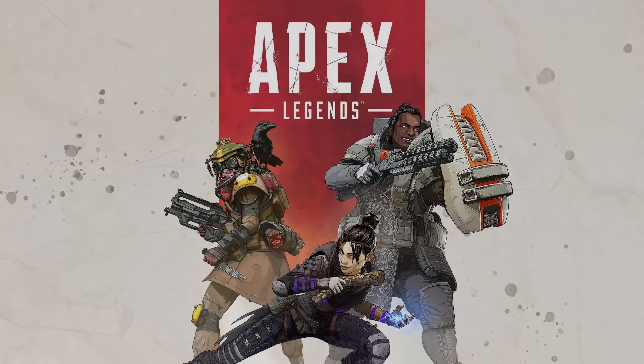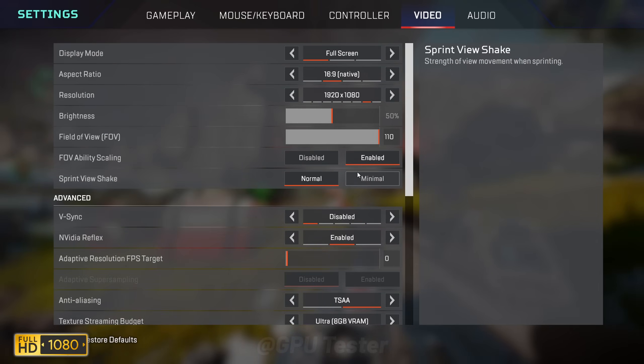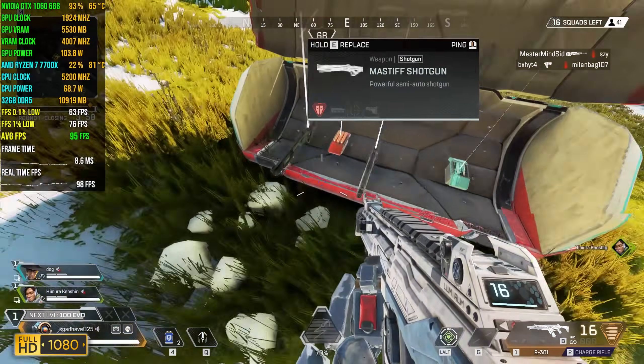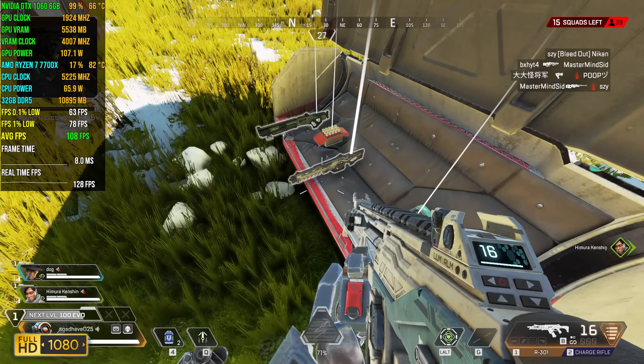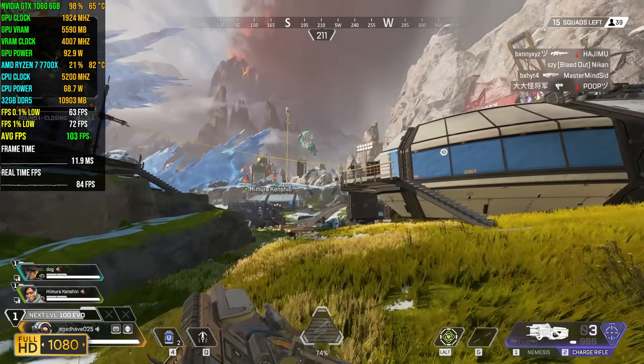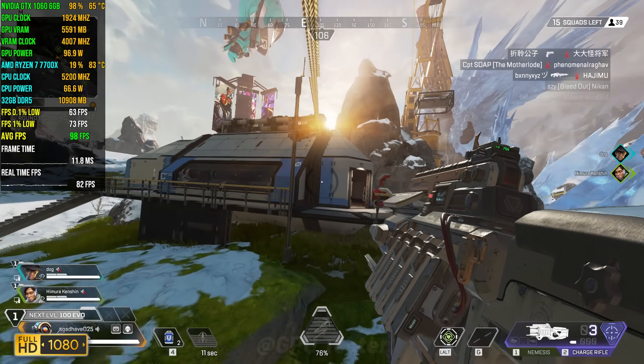Next game on our list is Apex Legends. We're running this game at 1080p using the medium settings. In Apex Legends we get an average FPS of 97 with 1% lows and 0.1% lows coming in at 70 and 63 respectively.